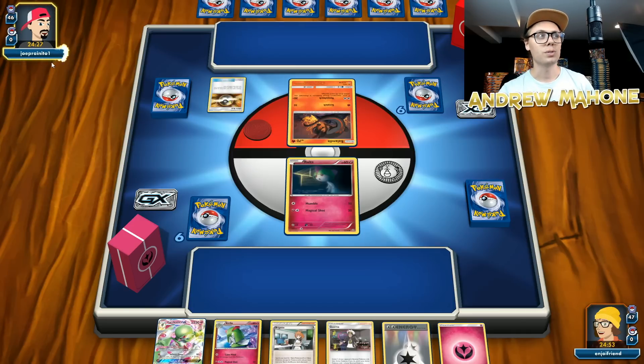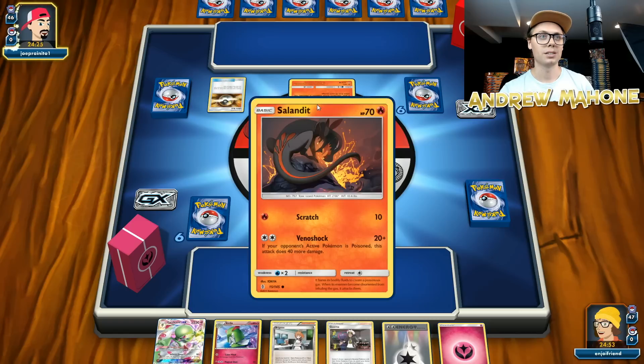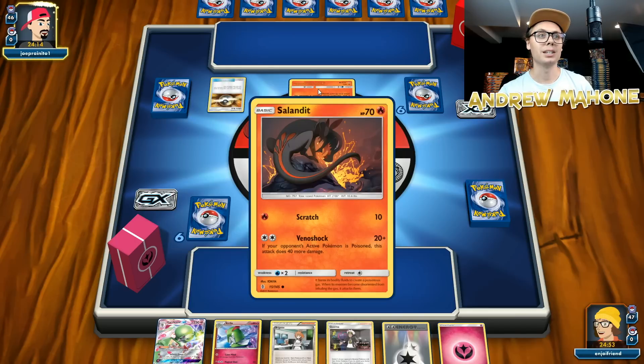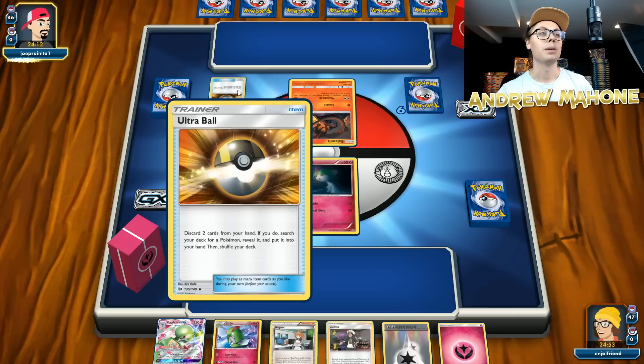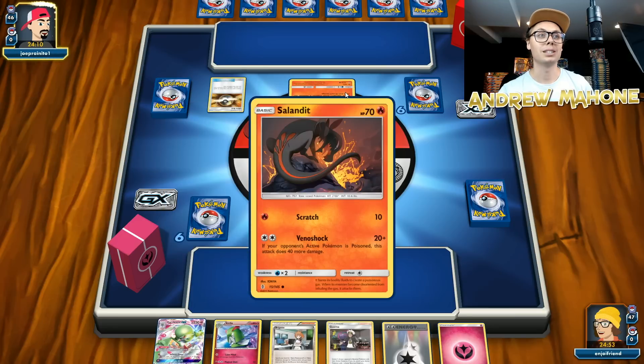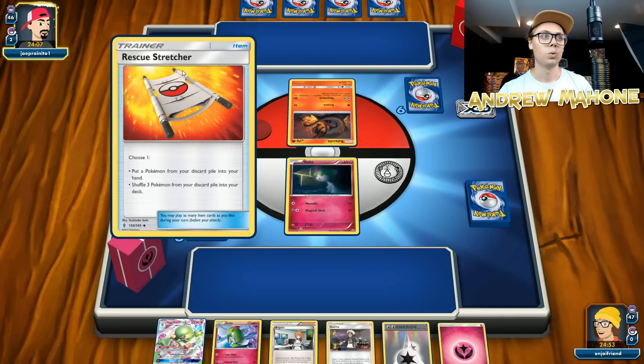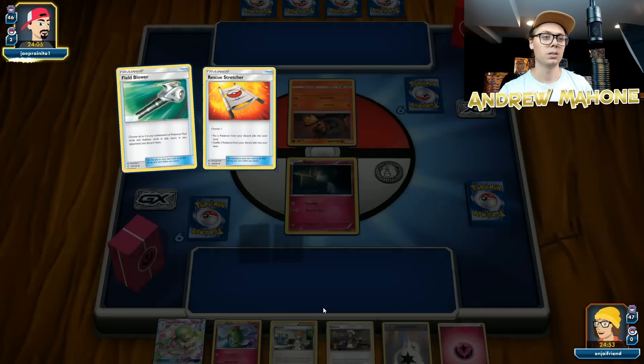Joe Pranito here — Joe Pranito with his Salazzle. Maybe he's playing the Salazzle that evolves from this with Muk GX, or maybe he's trying out Muk GX, or maybe he is just playing Salazzle GX, or maybe this is a Vulcanion deck with a tech Salazzle in it. Really have no idea what I'm up against, so we'll go ahead and see.